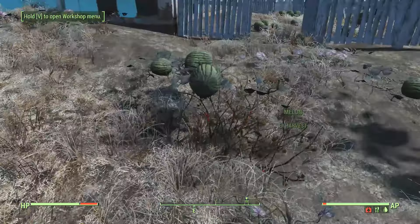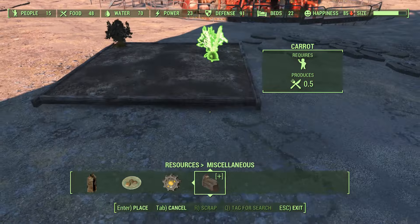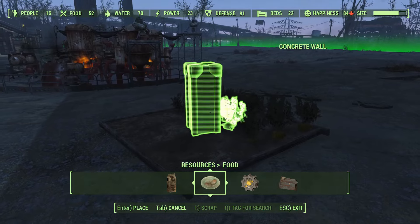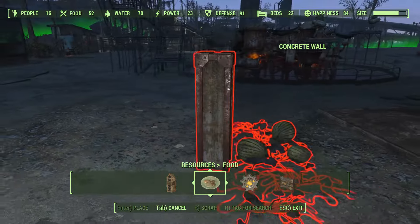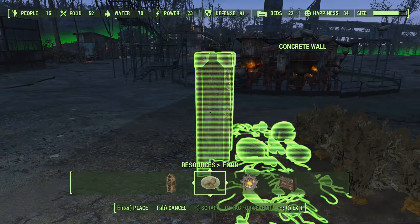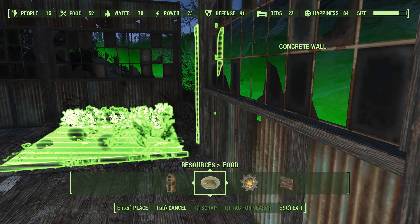A lot of us end up building clunky farms with floating and out-of-place plants, limited to only placing them in dirt and spaced out due to their collision boxes. Thankfully we have our trusty concrete column to fix this issue. This comes in handy when you're short on space, and for this to work make sure the plant has visible crops ready for harvest.